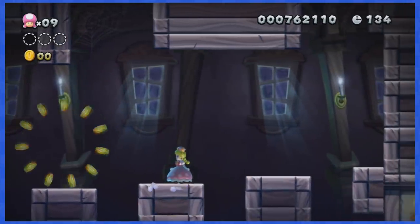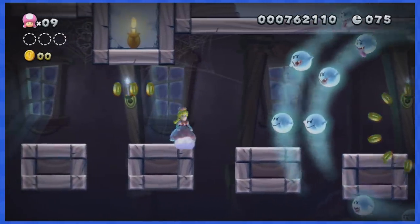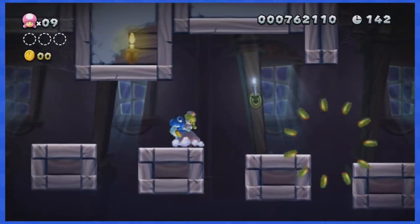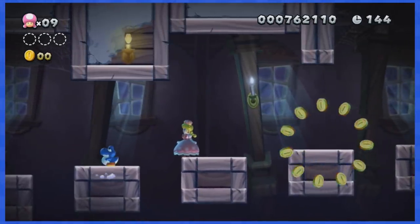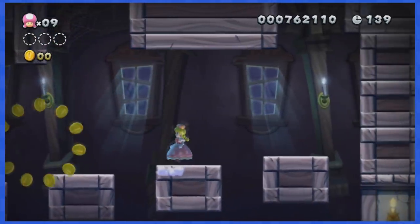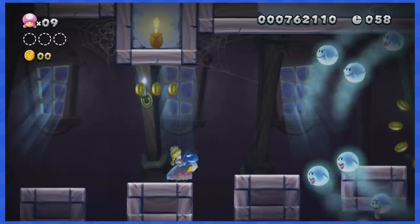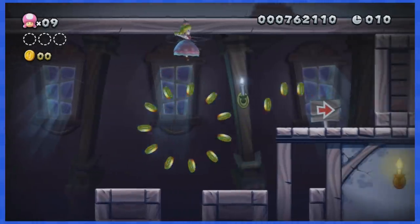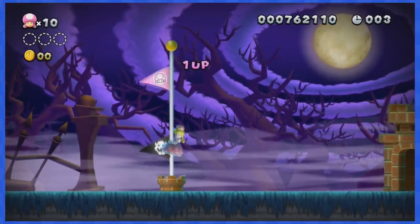We did it guys! We cleared this part, but then there's another one with two circles of deadly boos — and I had already lost the baby Yoshi. So I tried again, cleared the first part, then carefully threw the baby Yoshi over so I could cross the path with the coins, then got the baby Yoshi back and carried him to the second deadly circle of boos. This level was so insanely difficult and technical that I finished it with 3 seconds on the clock to spare. That was hardcore.